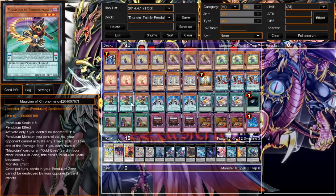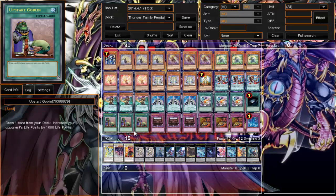We run three Upstart Goblin because this deck is trying to get to the cards it needs quicker. You can go ahead and give them the life points because you're just going to be pendulum summoning and kicking the crap out of them anyway, so it really doesn't matter.